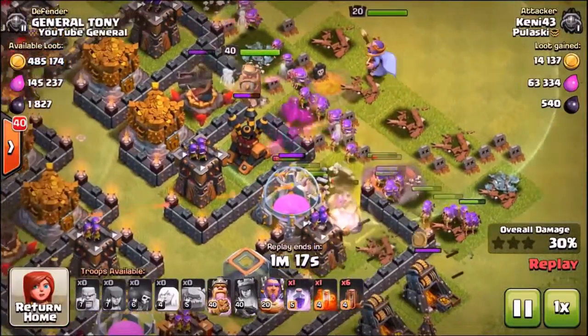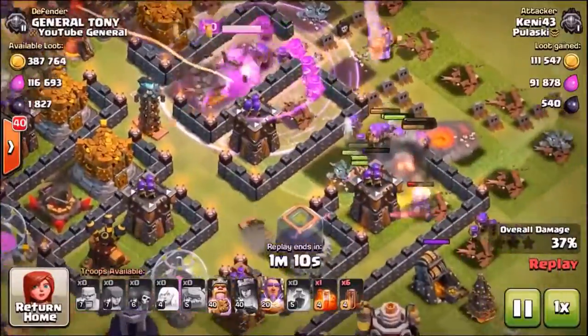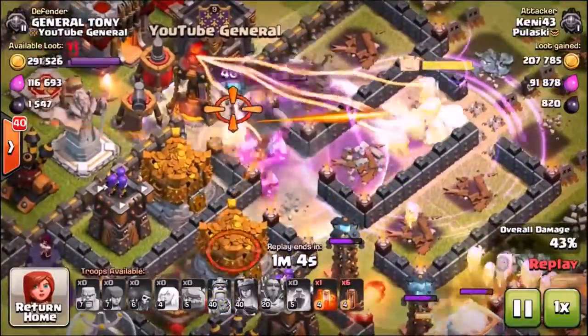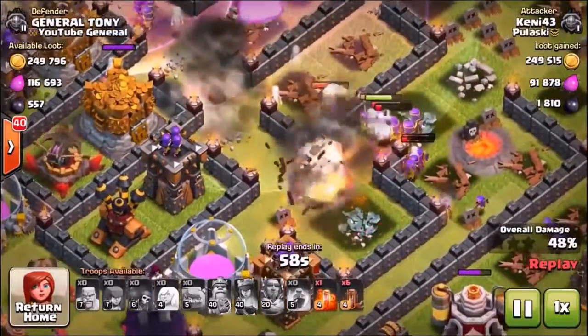He's sending in the heroes now right down the bottom, and they're actually going to kind of cheat — they've broken a couple of walls. But don't worry, there are five giant big bombs and four teslas. This guy is about to get the shock of his life. The first big bomb goes off, but he uses the grand warden's ability. The level four inferno tower has been activated and it's frying the barbarians, the archers, and the grand warden.